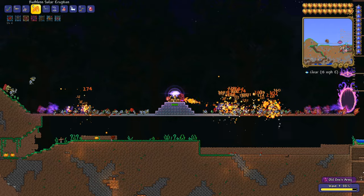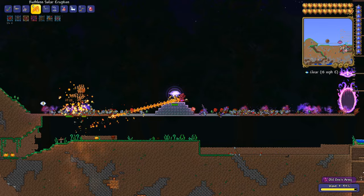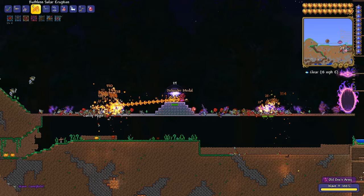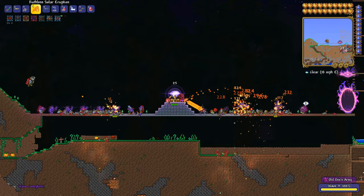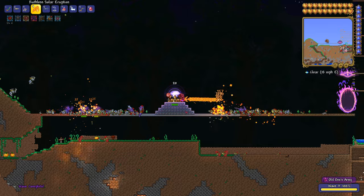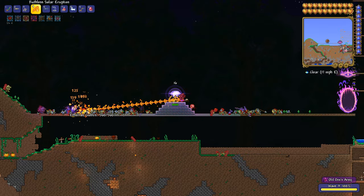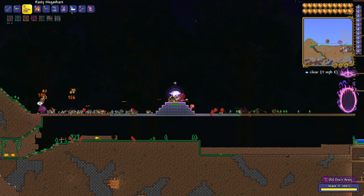This is possibly the easiest, most foolproof way of defeating the Old Ones Army and getting the achievement fairly quickly. Defending against mobs coming from both sides is pretty hard unless you have a weapon that can attack multiple enemies at once. I'd recommend either using the Solar Eruption, which I'm using in this video — craftable from solar fragments dropped by the Solar Pillar during the Celestial Pillars event — or the Zenith sword from Moon Lord.